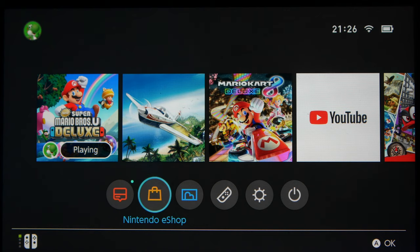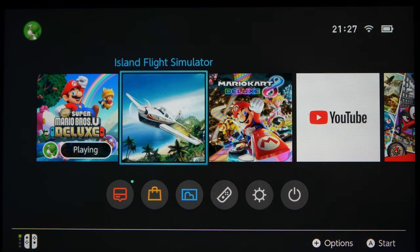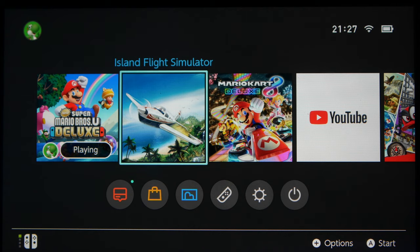I was recently scrolling around in the Nintendo eShop, just browsing for a new game to download, and I stumbled across this Island Flight Simulator. I'm really not used to flight simulators on console, especially on Nintendo products. I just wanted to try that out. So this is Island Flight Simulator - it costs around 20 bucks in the Nintendo eShop.